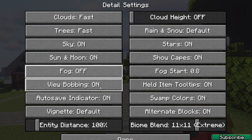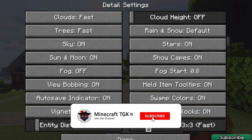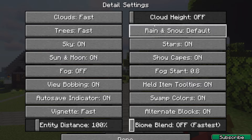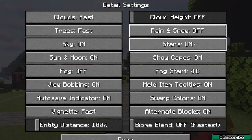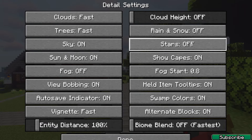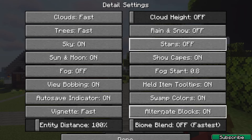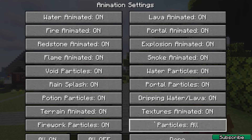Leave view bobbing on. For biome blend, use the fastest setting — that's the best option for performance. Turn off snow because when it rains it usually drops your FPS. You can turn off stars as well since they don't look great visually. Turn off alternative blocks too.